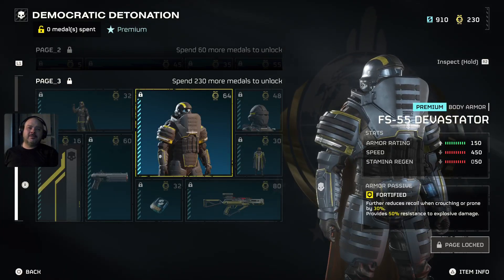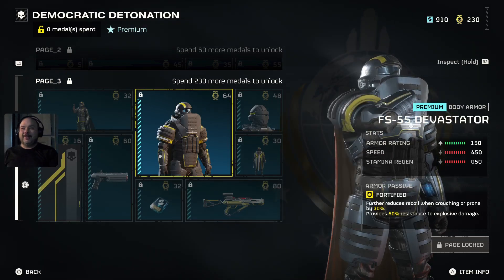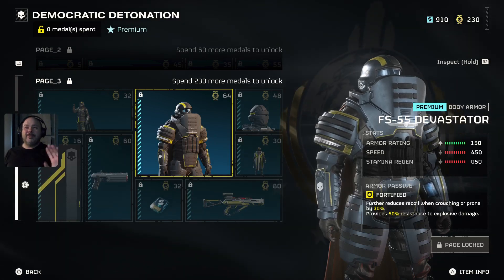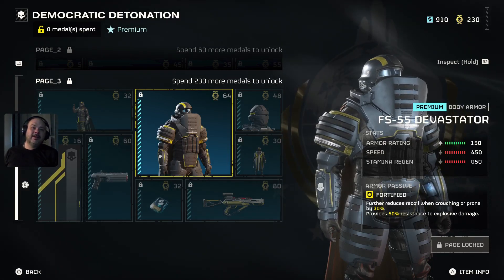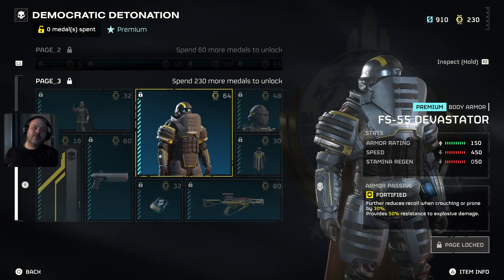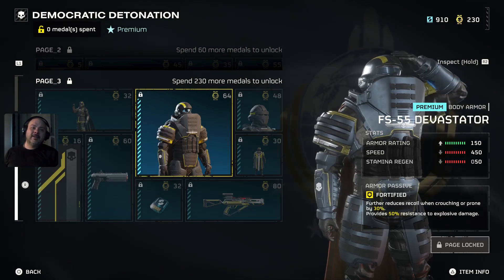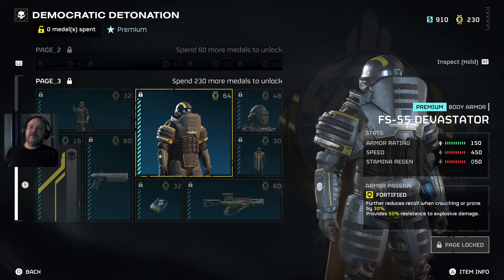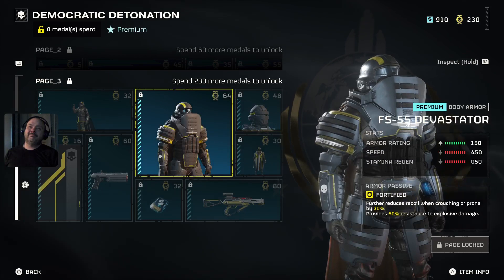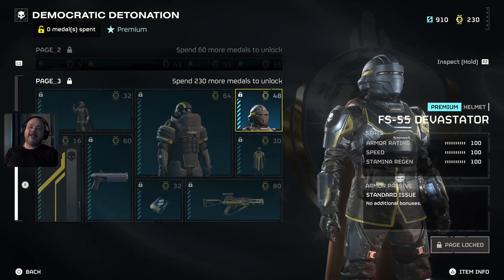This is going to be some heavy armor — I don't like the look of it. Personally, if I don't like the look, no matter how good it is, I will not run it. It further reduces recoil when crouching or prone by 30% and provides 50% resistance to explosive damage. The armor looks kind of ugly — like a bad guy from RoboCop or something.